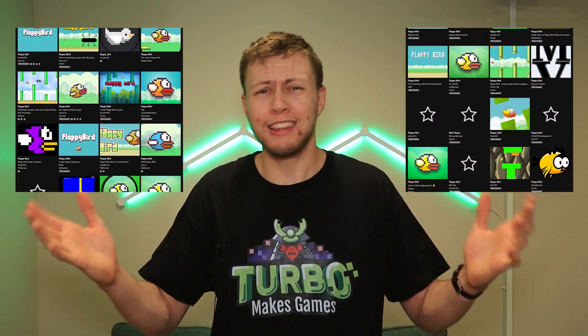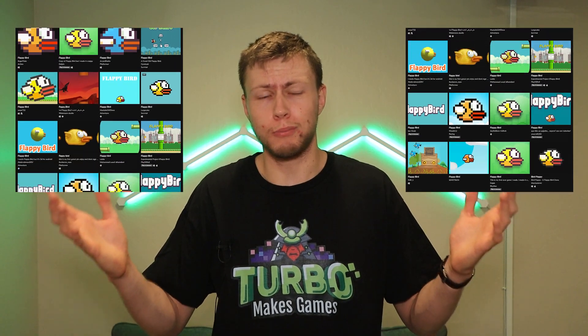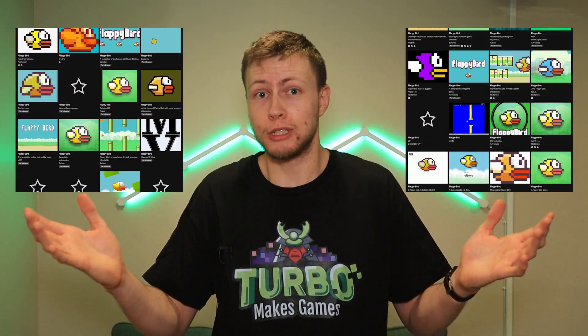Before starting any game project, you need to go out and gather some reference material and figure out what's already out there. Especially if you're making a sequel to an existing game, you should go out and find the existing game and play it — figure out what's great about it, what needs improvement. Unfortunately for my case, Flappy Bird got removed from the app store a number of years ago, so I literally have no way of playing the original.